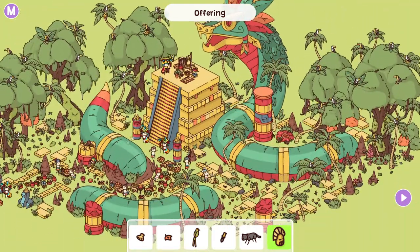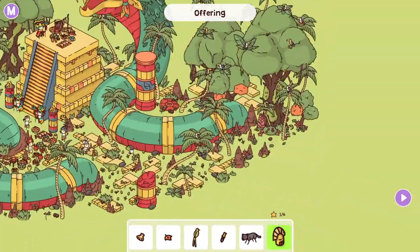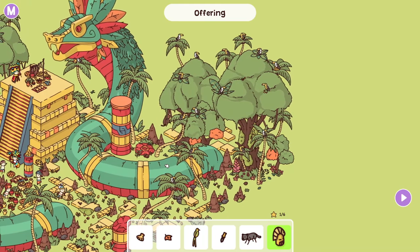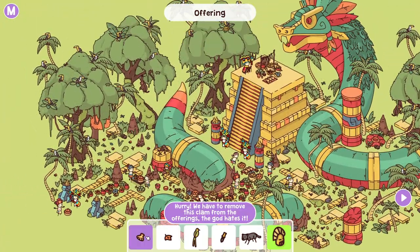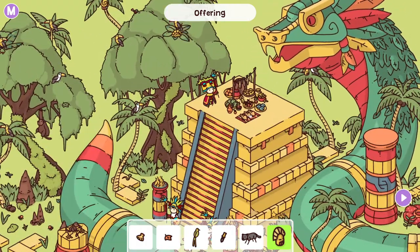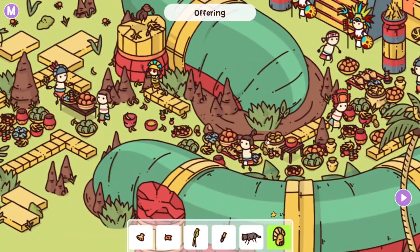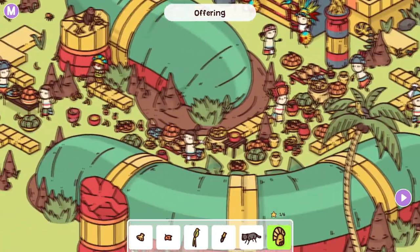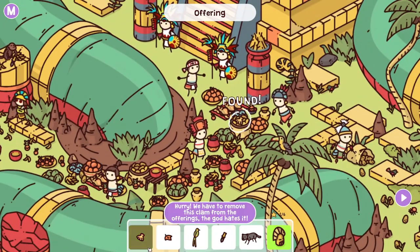There's another toucan with another treasure. The other thing I like about this is just the stories you can see — they do a good job of designing these levels so that they feel like they have a story. It's just really cool. So we have to remove the clam from the offerings — the god hates it. I don't think it's up there. Maybe these are offerings too? Down here — this is like the line of offerings that they're getting ready to do. Yeah, there it is.